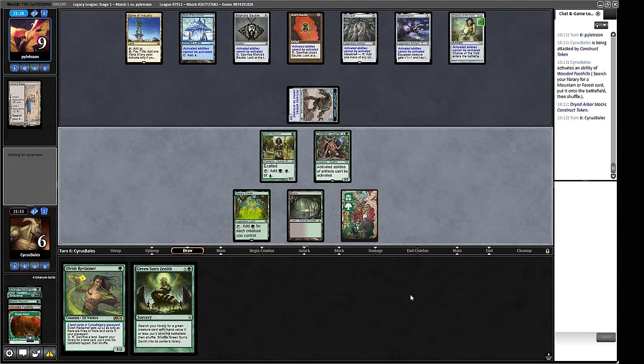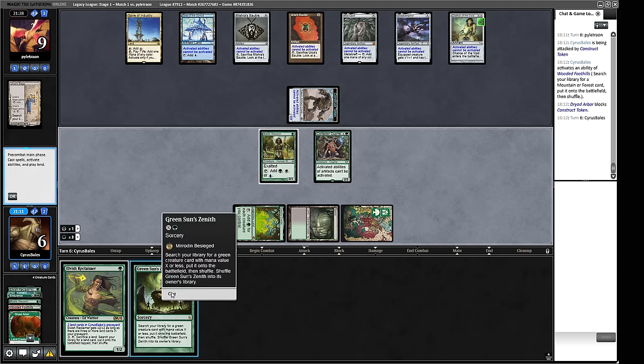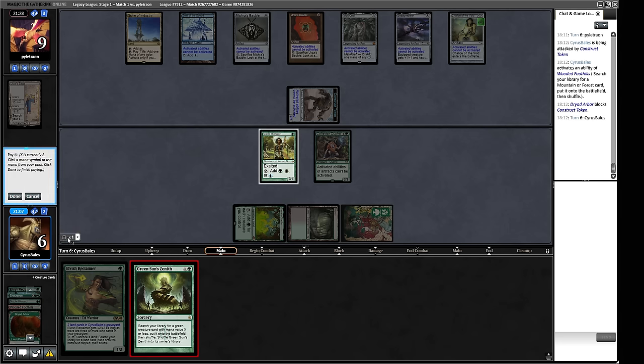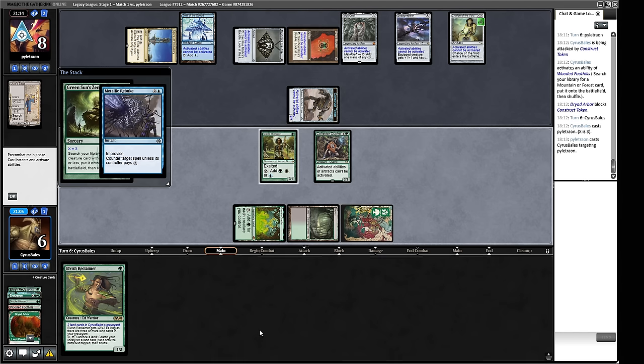We draw a Green Sun's Zenith. We have two, three, four, five mana. The Fiend Artisan won't quite be big enough — there are five creatures, so we can go get Grist. That's good here — two mana, three mana, four mana gets us Grist, and then we can start making chump blocks. Our opponent might have a Force of Will or Metallic Rebuke — can't really do much about that. There is a Metallic Rebuke.